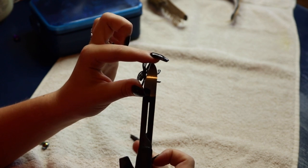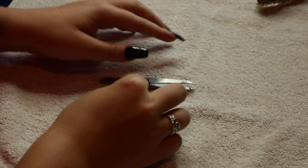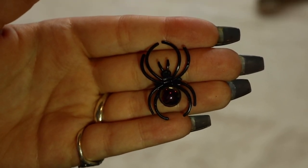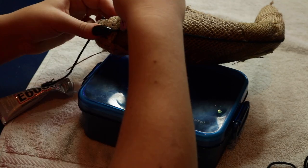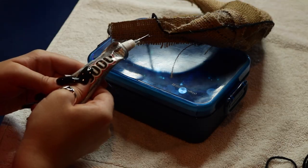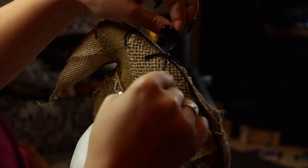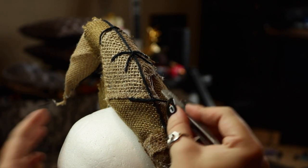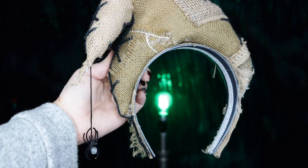Since Oogie Boogie is filled with bugs, I thought it'd be fun to have a little spider hanging from the tip of his hat. Take one of the spider rings, use wire cutters to cut off the ring so you just have the spider, and glue on a little rhinestone to change it up. Next, take some navy yarn and apply it along the outside edges of the entire headpiece, then slowly glue it down with E6000 to replicate how he is stitched together on the sides. Follow that seam with more yarn to create little stitches — some diagonal, some X-shaped — just like we'll do for the body paint. And that is your completed Oogie Boogie headpiece!